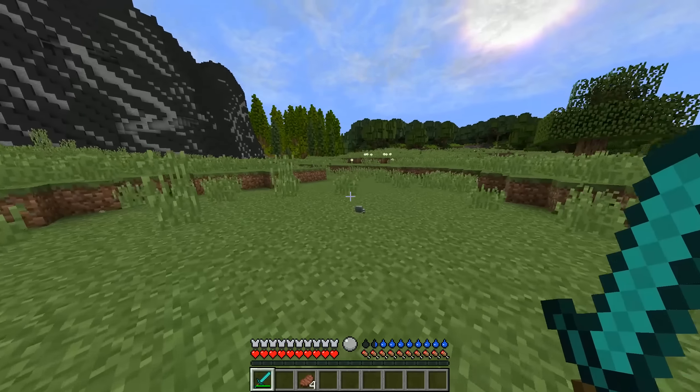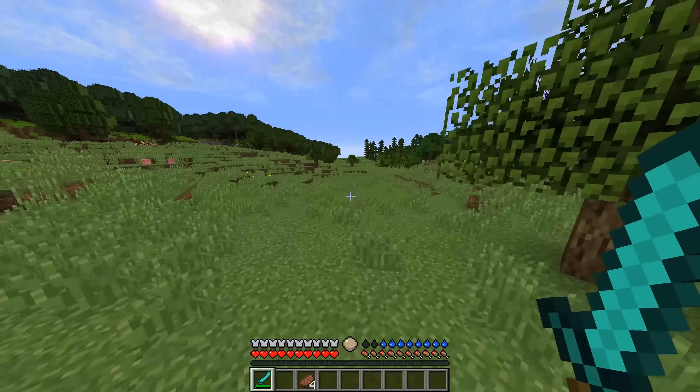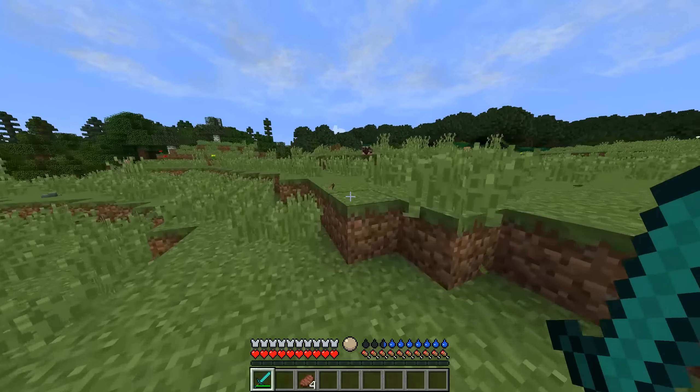One of the last mods I have on this list is the Animalium mod, and this mod adds a couple new hostile creatures to your world, and some of these actually have their own special little abilities. For example, the rats will take whatever you're holding in your hand and run away with it.